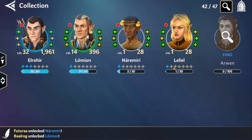I guarantee this is exactly how it's going to work: your best squad is going to be the four Rivendell elves — Elrohir, Lomian, Arwen, and Eloden — and then one of the other two elves. If you don't have those four Rivendell elves you have to bring in Neramiri and Leliel, and that is not going to be easy.